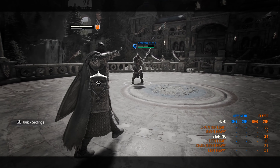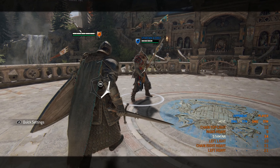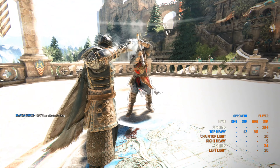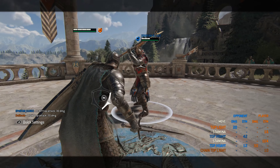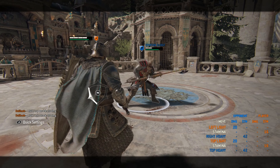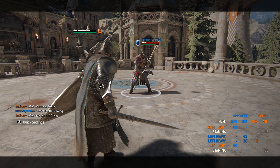Another thing to note is his lights are crushing counters. So if he does a top heavy — and the opponent does a light — he will be granted a 20 damage crushing counter. This also works for the sides as well.